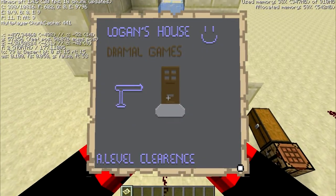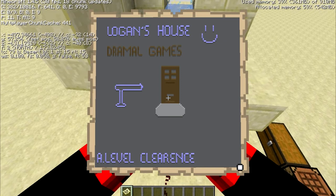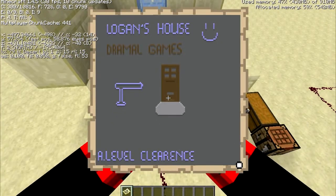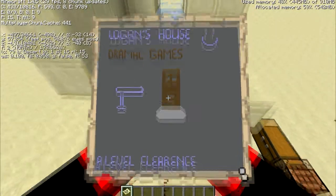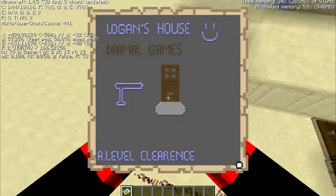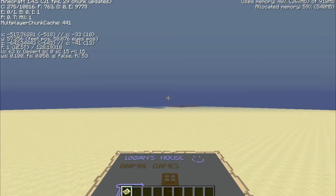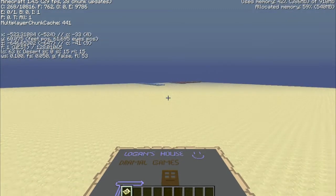I'll quickly show you what it does. So this is basically the key. I made a map and then I put blocks around the place to make it look like a picture. I said Logan's house, Drammel Games, blah blah blah. I had a random gun and a door, and then I said 'A level clearance' down the bottom. As you can see it's off in that direction and you can probably see a bit of it over there.